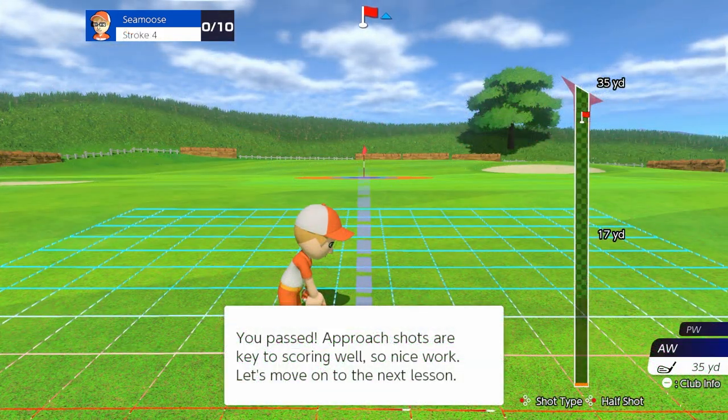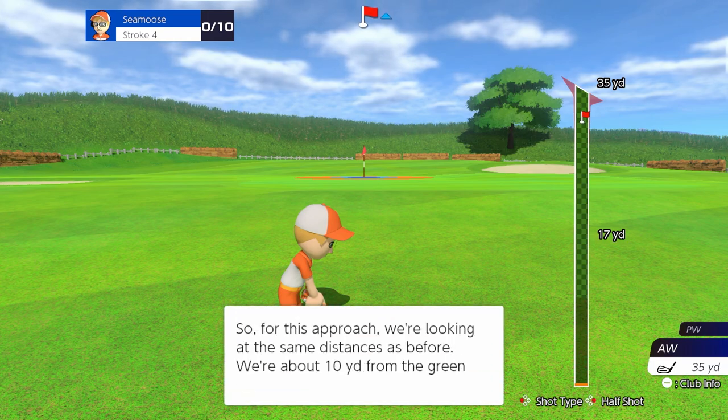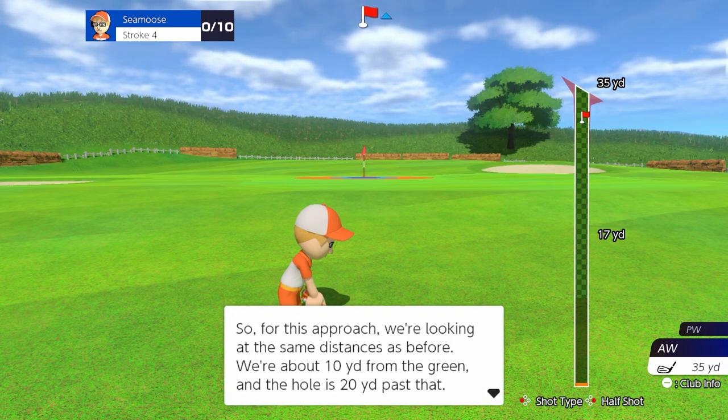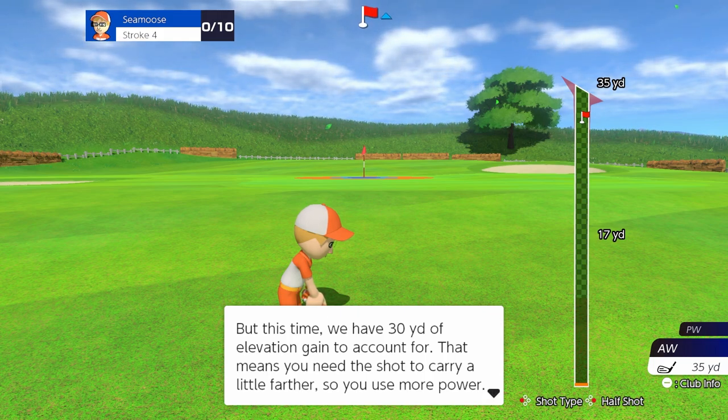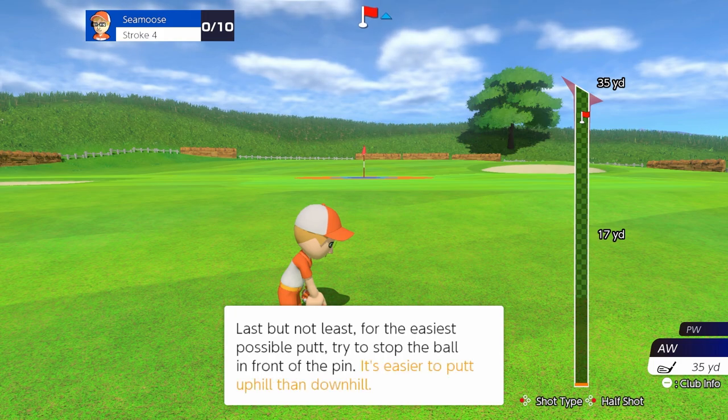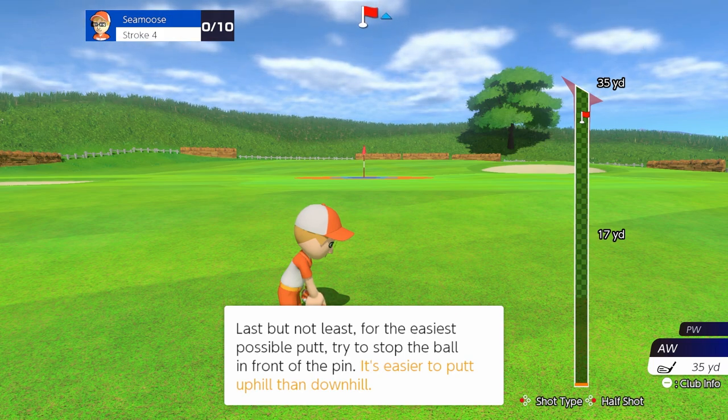Nice work, approach shots are key to scoring well. Let's move on to the next lesson. For this approach we're looking at the same distance as before — about 10 yards from the green, hole is 20 yards past that. But this time we have 30 yards of elevation gain to account for, so you need the shot to carry further — use more power. Try to stop the ball in front of the pin; it's easier to putt uphill than downhill. Really?